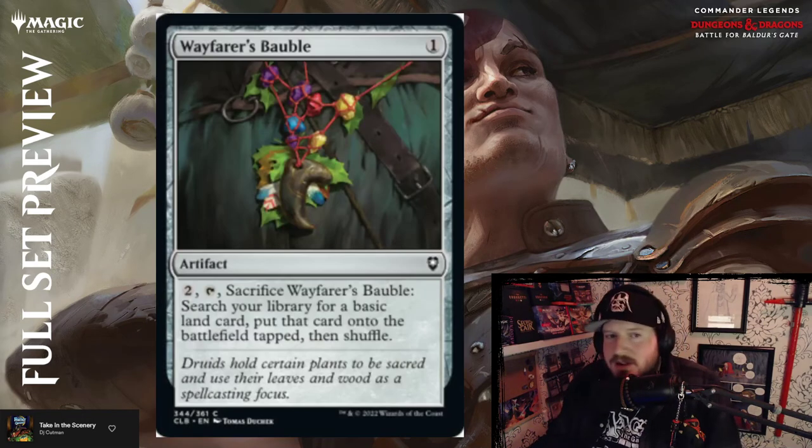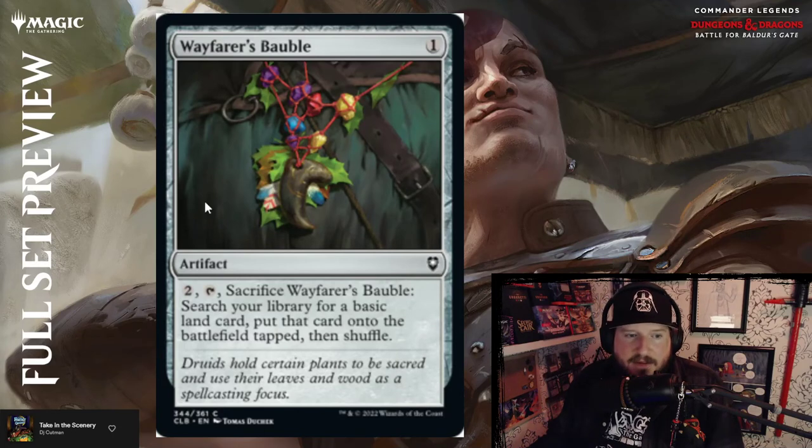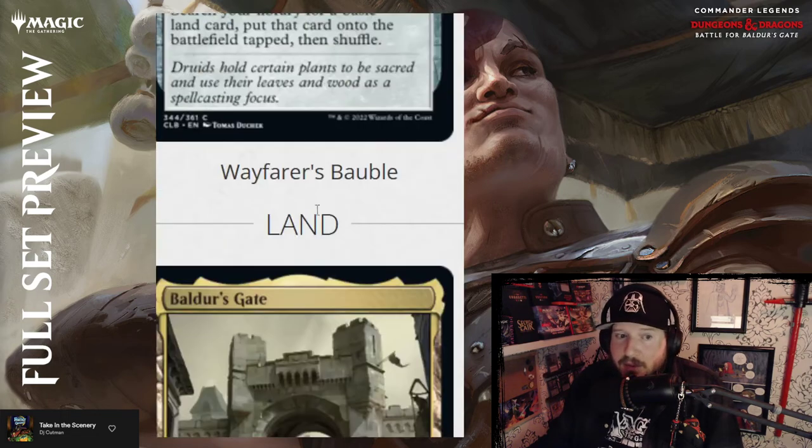Wayfarer's Bauble — one mana for an artifact; pay two to sacrifice it, search your library for a basic land, put it onto the battlefield tapped, then shuffle. It's not a great card anymore — it might have been at one point, but not great now.